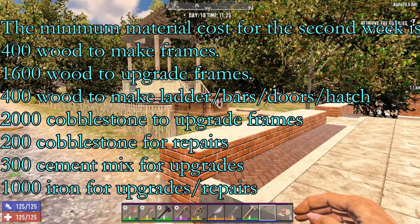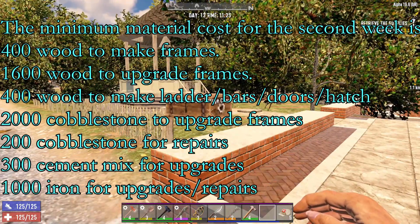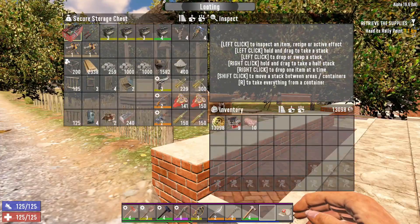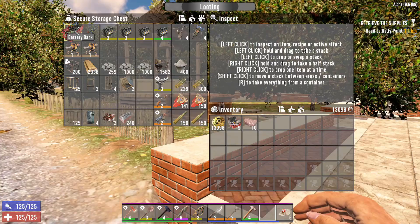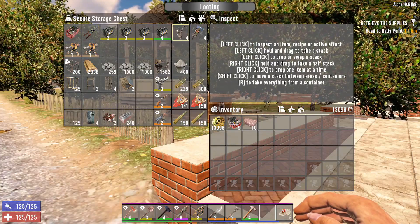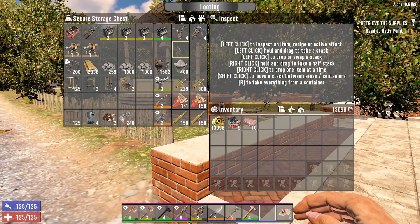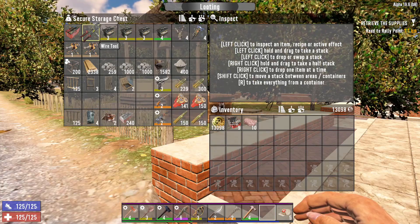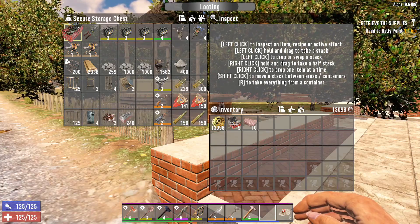You're also going to need tripwires, electric fence posts, and a battery storage bank. You can find all of these from the traders — I bought mine from a trader; it was fairly cheap and I found some of these and bought them as well. All the batteries I managed to get from cars. You can also find a wire tool in loot; I found a bunch of them.